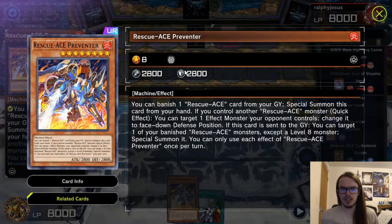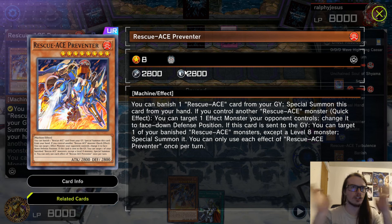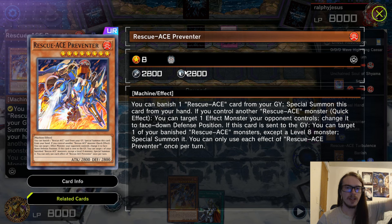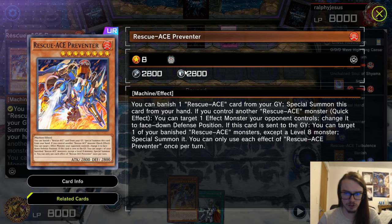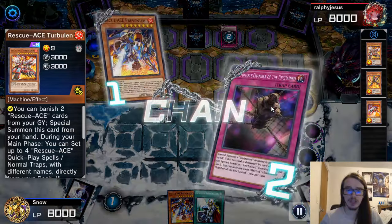Let me read Preventer: Emergency has the ability as a quick effect to special summon and then tribute a Rescue Ace monster you control — it dodges targeted effect negation, really cool card. Preventer: you banish a Rescue Ace from your grave and special summon it; if you control another Rescue Ace, it acts as a Book of Moon. Great. And each turn you can Book of Moon — fantastic. It also has another effect: if it's sent to the Graveyard, you can target a banished Rescue Ace monster except a Level 8 and special summon it. So you can special summon a Turbulence that way — that's the idea I'm going for.